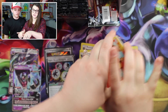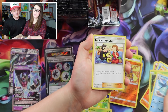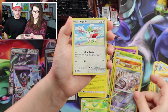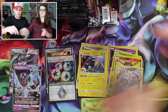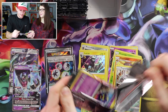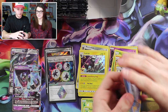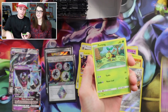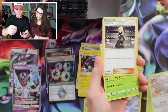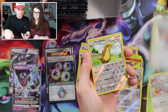Let's get through these two packs. Exeggcute, Prinplup, Pokemon Fan Club — which is super cute — Cranidos, Magearna, and Shaymin. Another Shaymin art — super cute. Last pack on this side of the box. Cosmog, another Turtwig — different art Turtwig — Electabuzz, Cherubi, Glameow, Cynthia, Grottle, Tectonic, Gumshoes, not a rare, and a Wash Rotom.